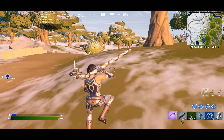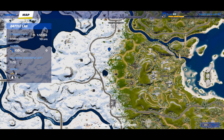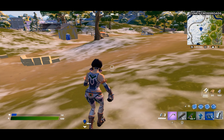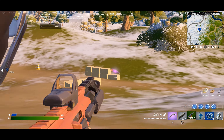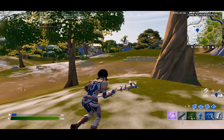Once you've looted that house you want to go here and as you can see there's another special chest right here. And right here when you're in front of Coney Crossroads you will see this box which you can get chuck splashes and guzzle juice from. So now you have chuck splashes, you can loot around here - nice little crow with a purple striker pump - and you can loot all around here.